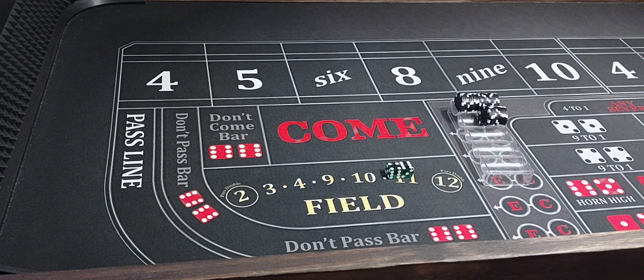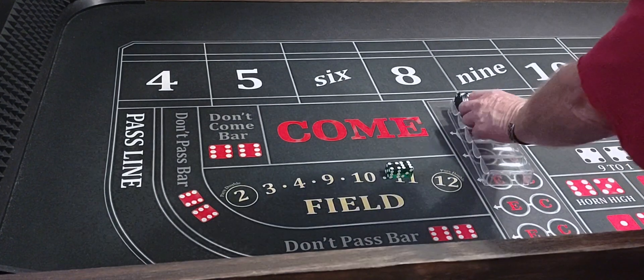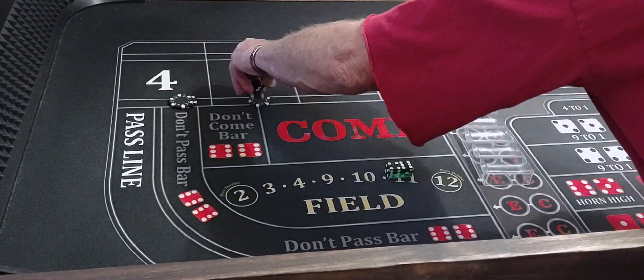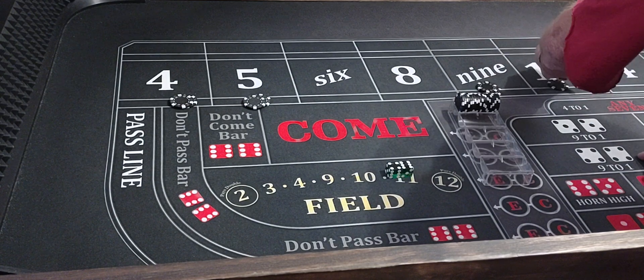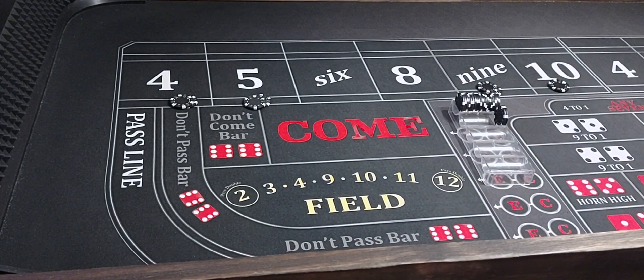We've got a $3,000 bankroll, and if I walk up to the table and I'm the shooter, this is how I'll start out playing it. I only play it when I shoot the dice, because I know where my dice sits. We're going to be shooting with a 5-6-3-5 dice set.